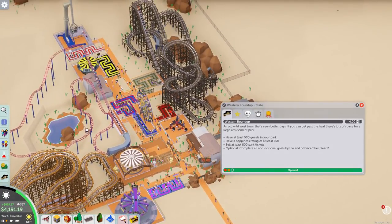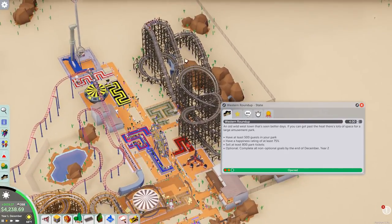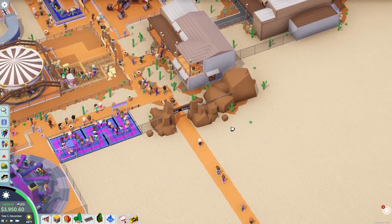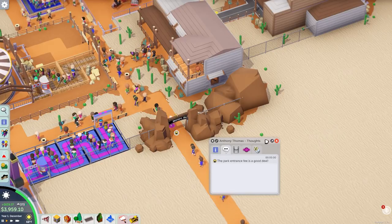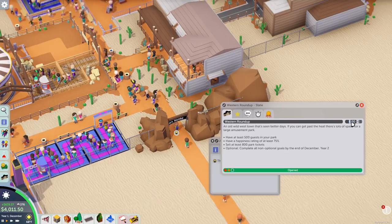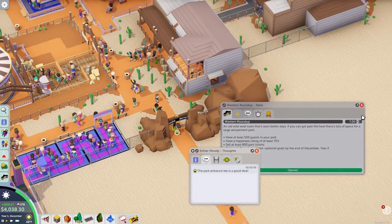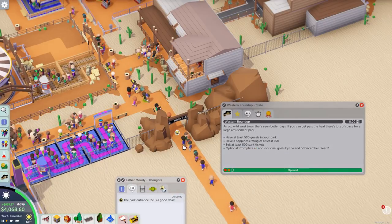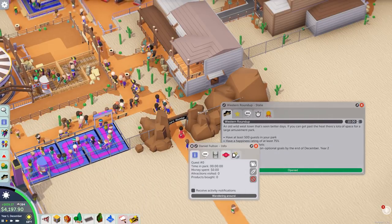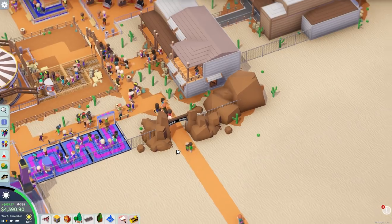Someone said one dollar for every coaster, fifty cents for every flat ride. So we have three coasters — four, five, six dollars. We're charging six dollars to get into this park. If you have a problem with it, they can go to a different park. Wouldn't that suck to have to pay to get into the park and then pay to ride the rides? How about seven? I've been burned by not overcharging these people. Eight... ten. That's as high as I'm going — I feel bad going any higher than that.